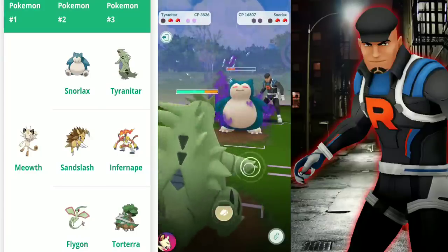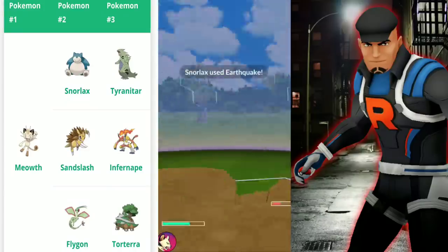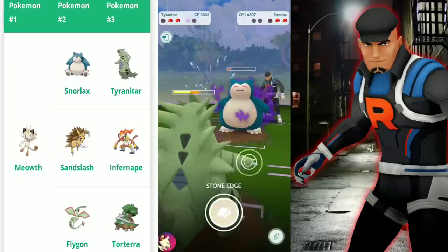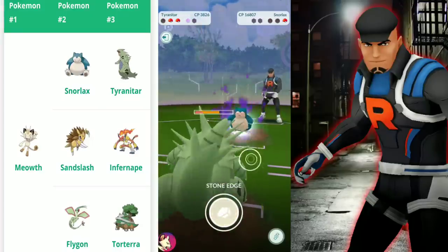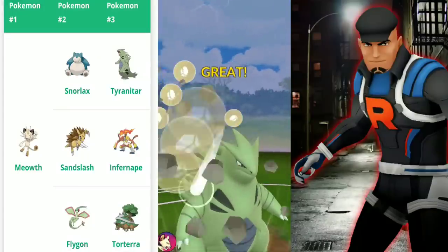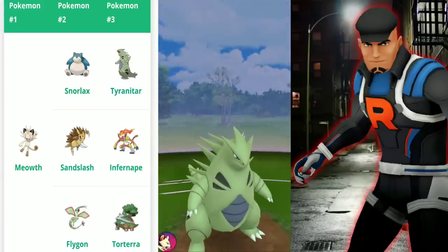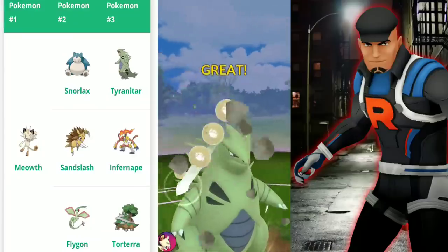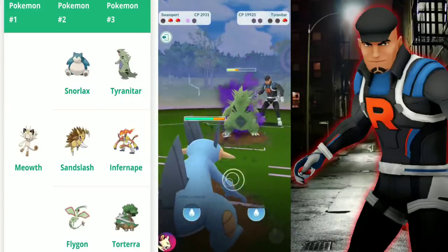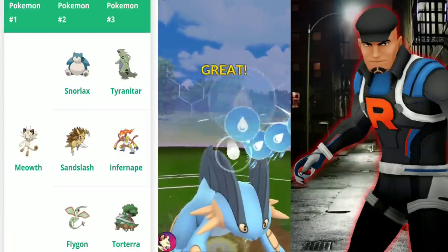You definitely want Smackdown in every situation. If you have a Tyranitar with Stone Edge and Crunch, that serves you pretty well because you can get to Crunch quicker when they're on a sliver of health. Thanks to that Lucario using Power-Up Punch at perfect timing, I have a great health advantage. Cliff's third Pokemon is Tyranitar — we get off Stone Edge, then switch in Swampert, freeze it again, and hose it down. That's it!